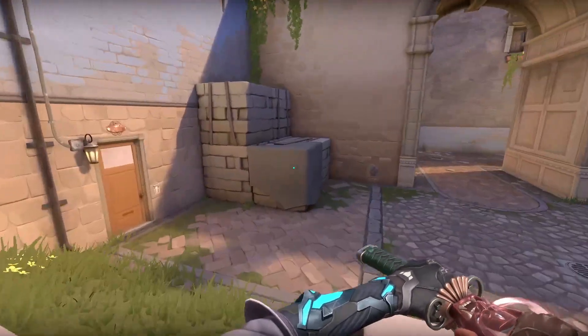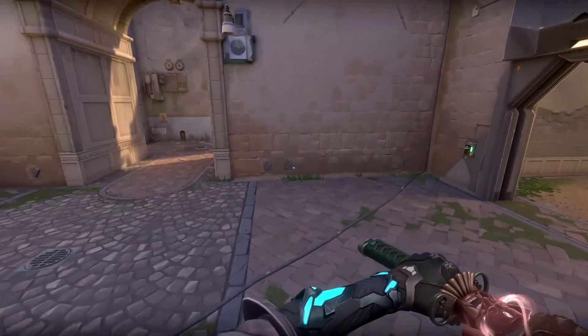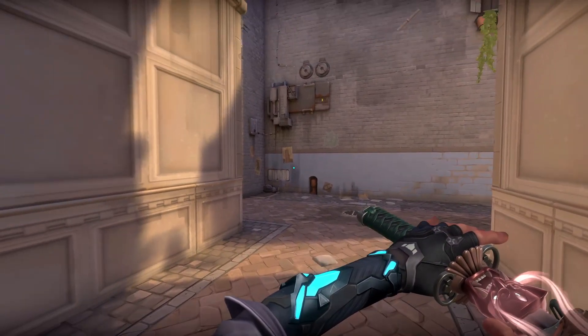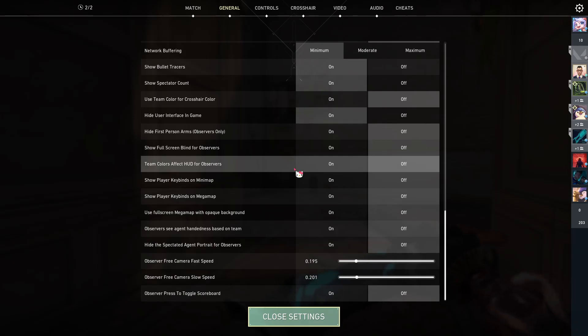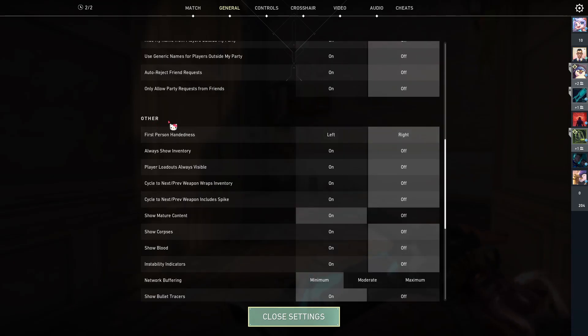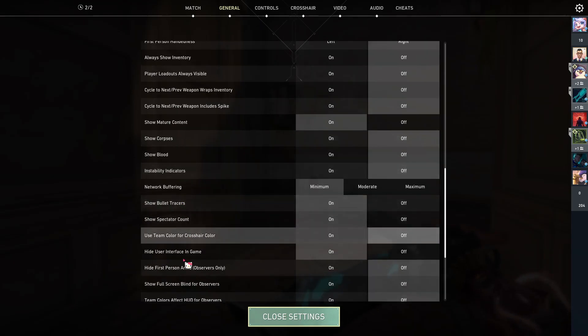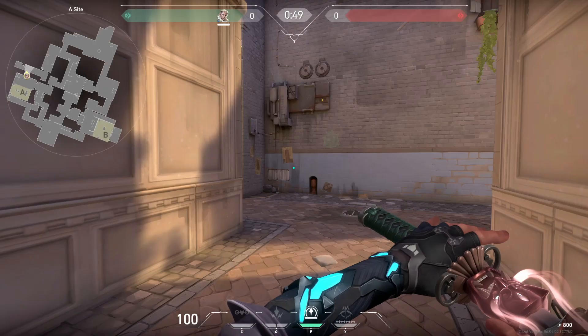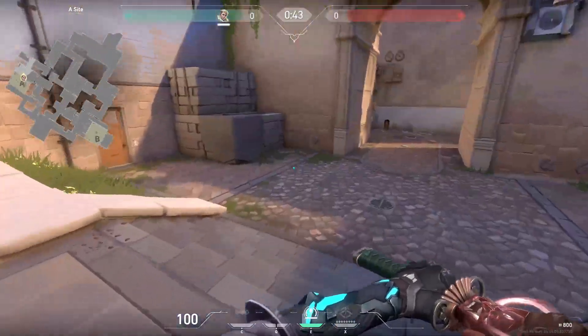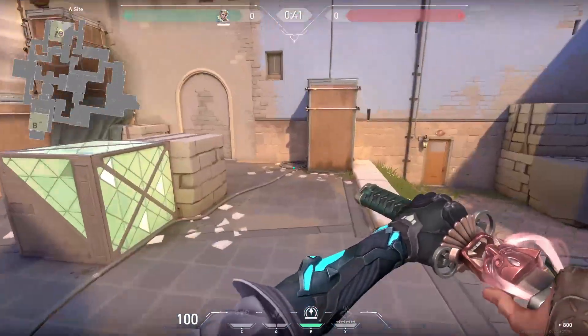I played like two games and to bring the user interface back, it's pretty easy. You're just going to press Escape on your keyboard and then scroll down, and under 'Other' there will be a 'Hide User Interface In Game' option. Apparently I had that enabled — I think I pressed it on accident or somebody pranked me. You're just going to turn that off and as you can see you'll have everything back: the scoreboard, the map, and abilities and stuff like that.